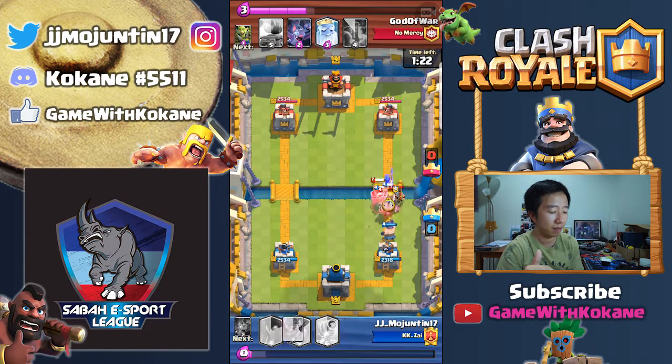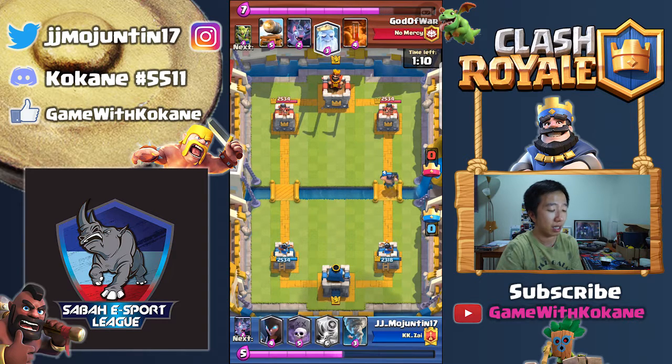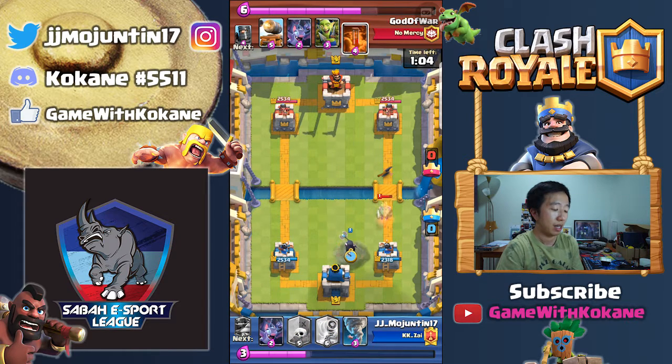As you can see, I was trying to make sure that my Executioner stays alive. I put out my guards just at the right time. But again I'm really using up a lot of Elixir just to defend his push, and my push is just not going to do anything. I have to put my Night Witch after this.